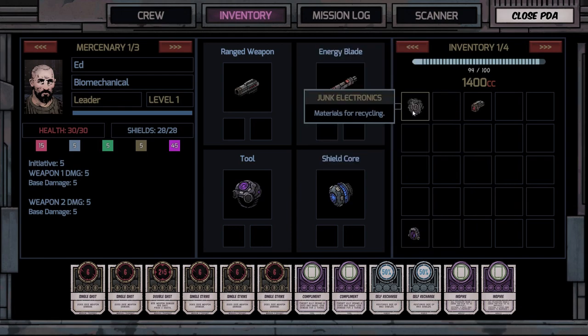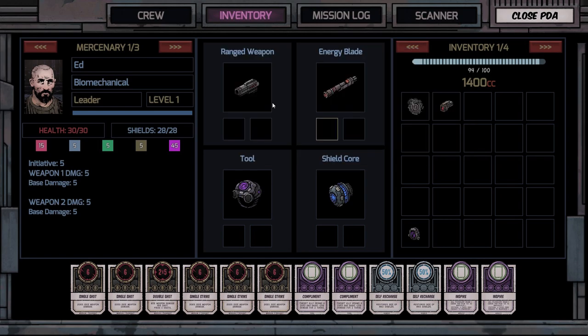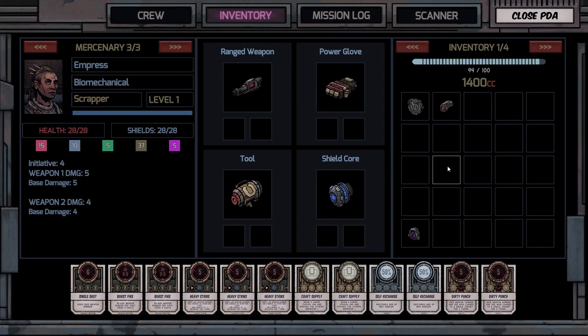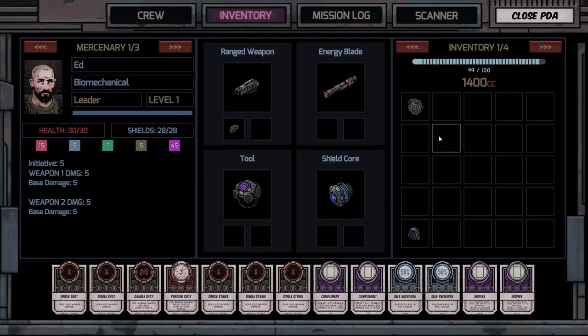We'll hold on to that mental tool. The weapon mod gives a sixteen percent chance of drawing a card when shooting with linked core — purging shot. Our better shooter is actually Empress, but this is a light range weapon mod and it has to go on his weapon. Better than nothing — that's a nice start. Let's go ahead and scan the immediate area.